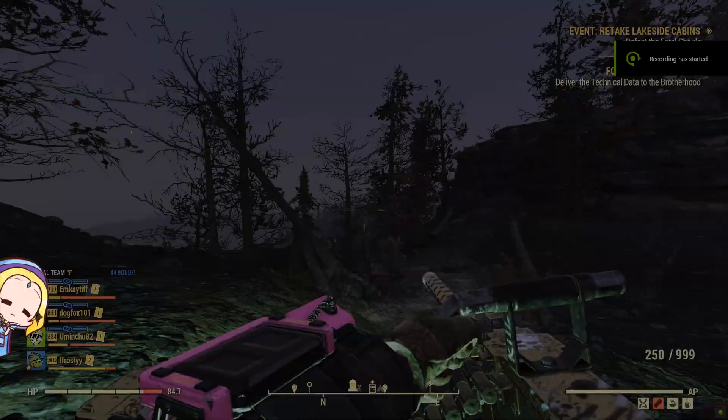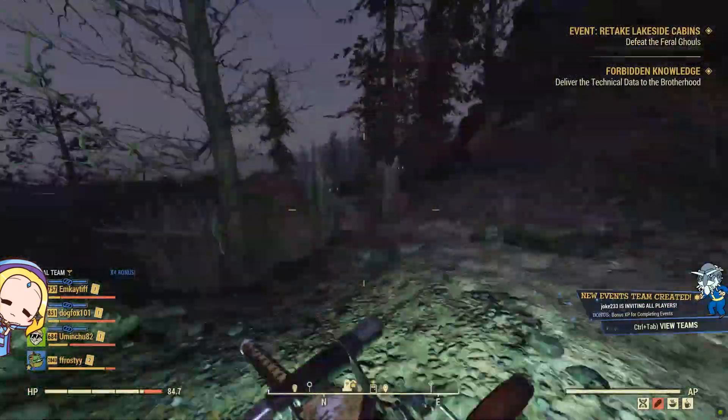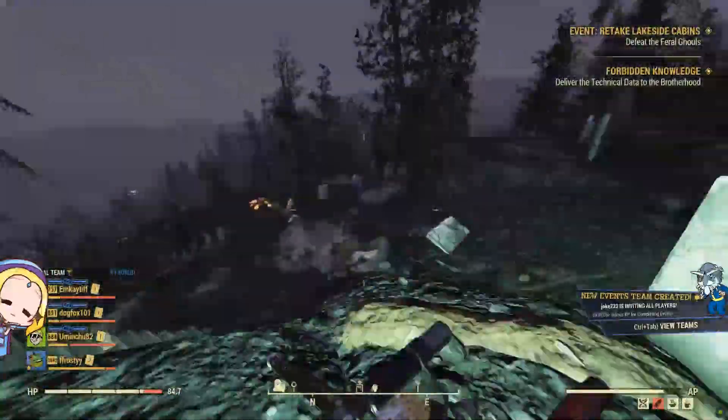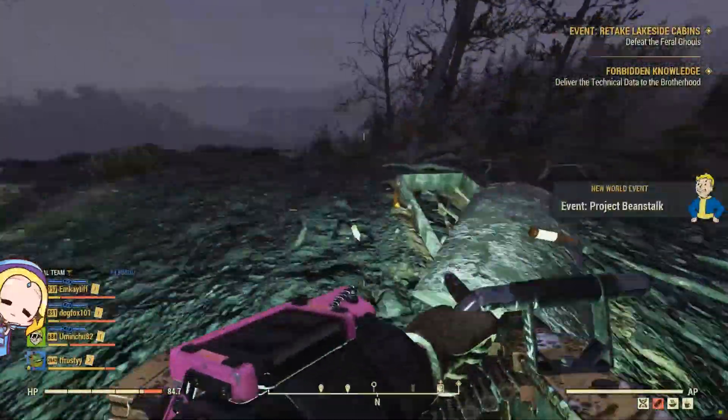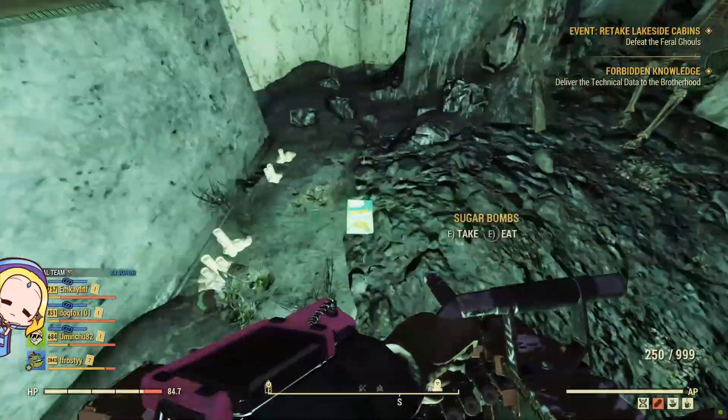Next, head to the Pleasant Hill Cemetery. From the spawn point, run down to the crypt which has a gate. Through this gate, you will find a sugar bomb laying on the floor for your looting. Be careful of wild dogs.